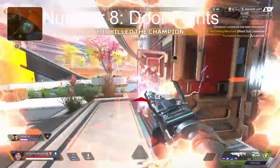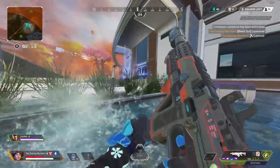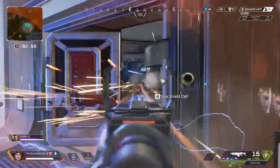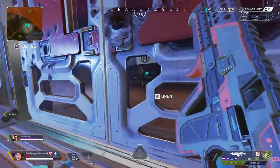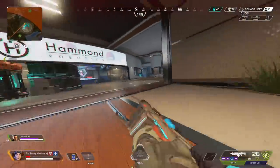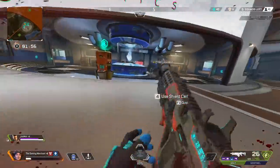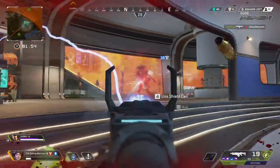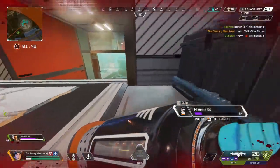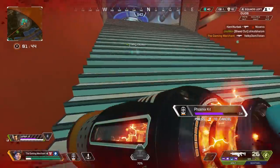Another thing is to learn door play — playing around doors and cover. There's so much you can do with doors. There's sort of a rock, paper, scissors to it. If you're healing behind a door, a player is going to do one of three things: they're going to try and kick the door, thermite the door, or just wait or go through another entrance. You need to learn their behaviour and be prepared for these things.